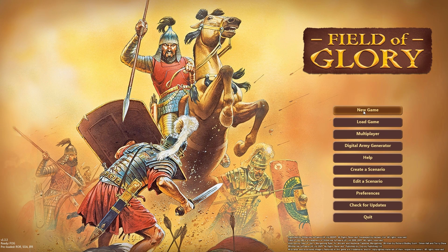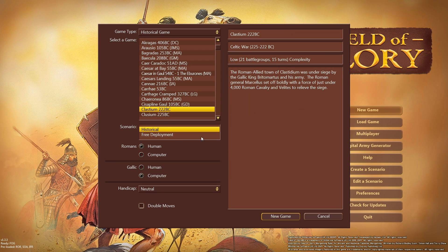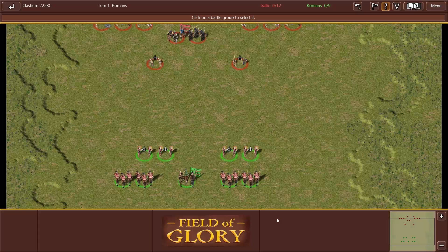Just to give you guys the flavor of what this game looks like and how it plays, we're going to be playing Clastidium. This is in 222 BC. The Roman allied town of Clastidium was under siege by the Gallic king Bertomartus and his army. The Roman general Marcellus set off boldly with a force of just under 4,000 Roman cavalry and Velites to relieve the siege. So let's go ahead and start the game.